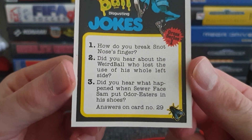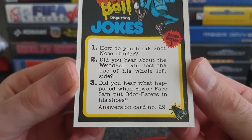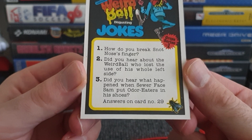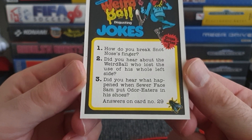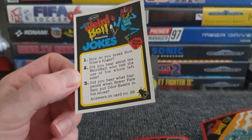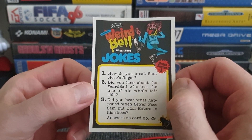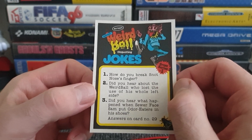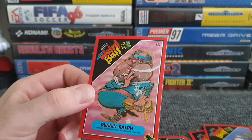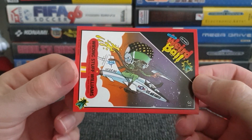And one of the jokes on the back: 'How do you break Snot Nose's finger? Did you hear about the weird boy who lost the use of his whole left side?' We've got to get another card to find out the answer. 'Did you hear what happened when Sewer Face Sam put Odour Eaters in his shoes? Answer on card 29.' But we've got 26 and 31 — not 29, so why is that even relevant? Gross Series One — that's not overly interesting either.